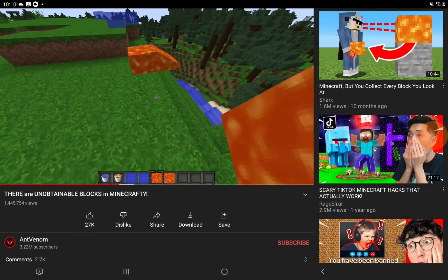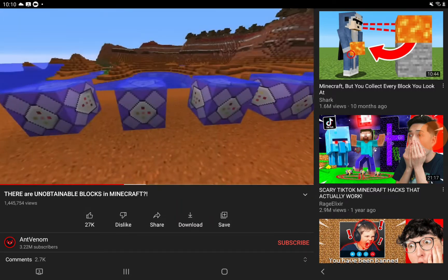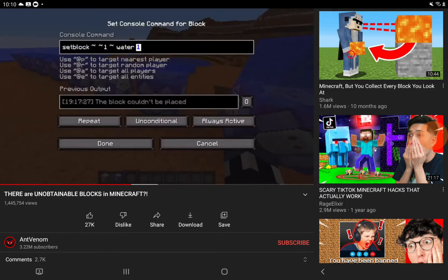Each stage of water and lava's flow represents a different damage value internally. If you want to see these individual damage values in-game, just run the setblock command with a repeating command block, and you're good to go.